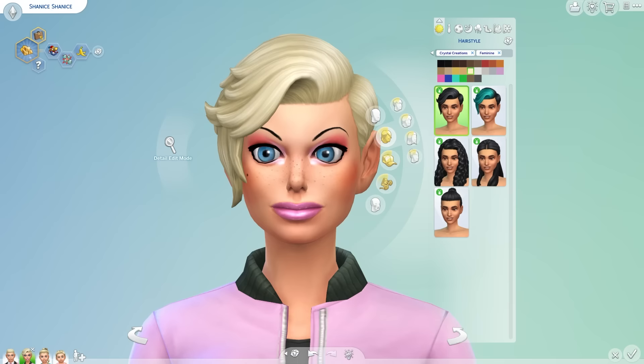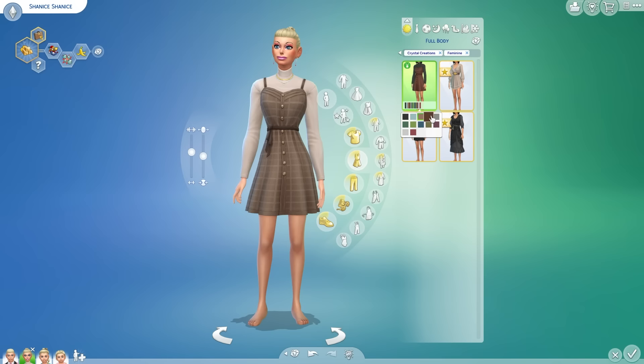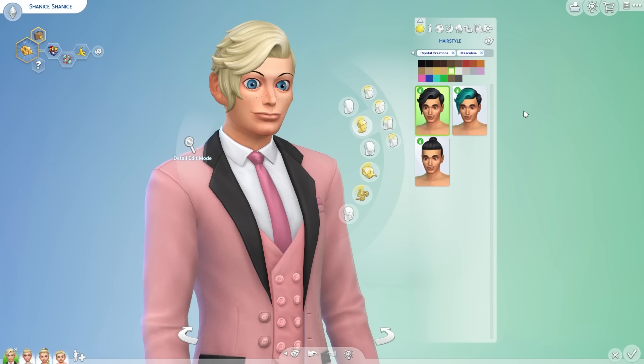The Create-a-Sim stuff here doesn't feel that special — it feels very rehashed, which is pretty standard considering how many packs we've actually got now. The women's dresses are okay, there are four of them, plus a women's top and a skirt. They aren't my style, but I know a lot of simmers who will like them. The problem for me is just a total lack of stuff, especially for male sims.